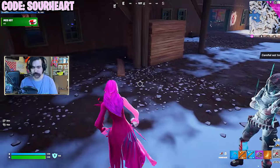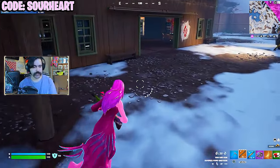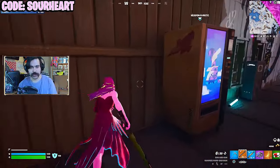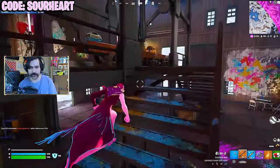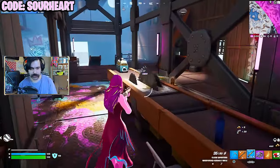This drop spot also has a vending machine, which is good for farming gold or getting a weapon if you need it. There is a bounty briefing as well so you can see where other players are around you, and sometimes a car spawns here too, which is very useful when you have an NPC — I'll show you that tactic a bit later in this video.